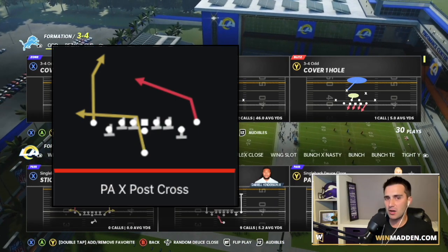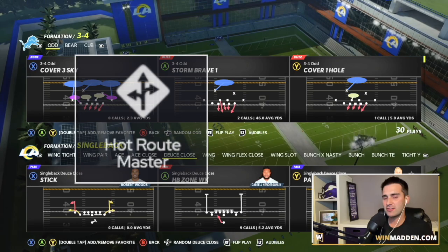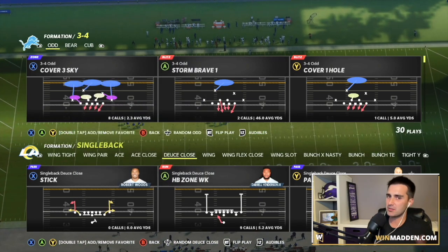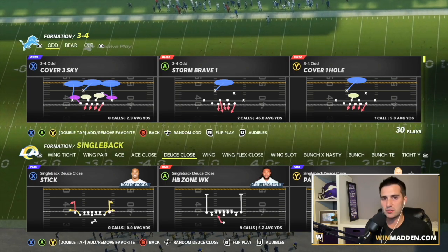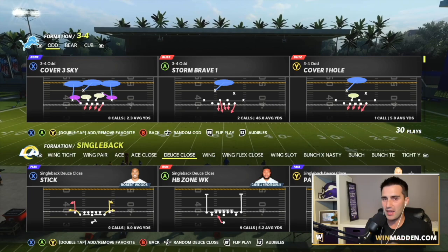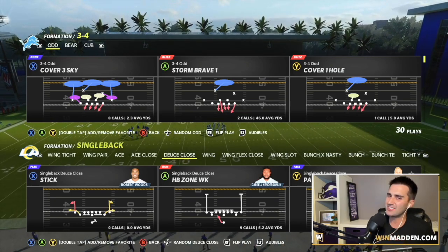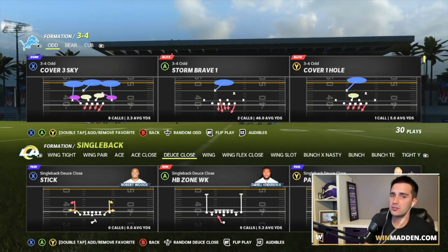Play number one is PA Expos Cross. For this play in particular, you either need Hot Route Master or Tight End Apprentice — not every play in the mini scheme requires that, but this one does. We're going to try to bomb cover two, cover three, and cover four. In next gen we can accomplish all three. In current gen, we can bomb cover two and cover three, but cover four doesn't quite work.